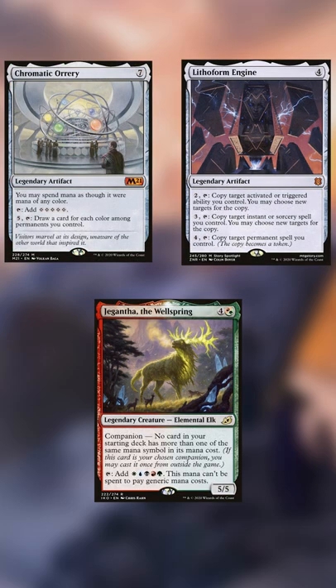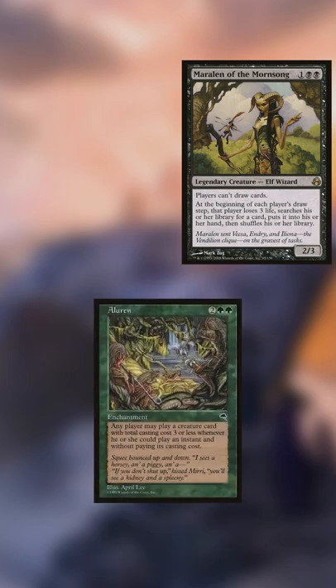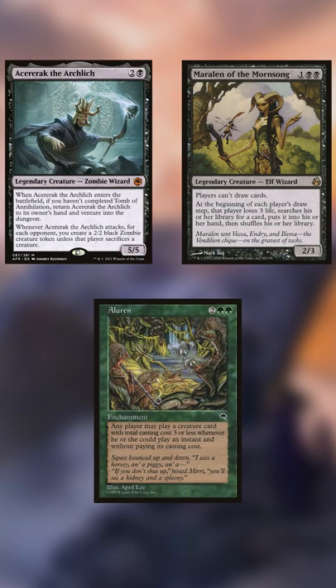These cards are going to help us get multiple Sissé interactions in one turn — they're really important, so search them out fast. For a game-winning combo, search out Marilynn on your opponent's end step. Use her ability to search out Eloran, cast it, then use Sissé to search a Saborek. This will end in a loop, giving you infinite dungeon explorers.